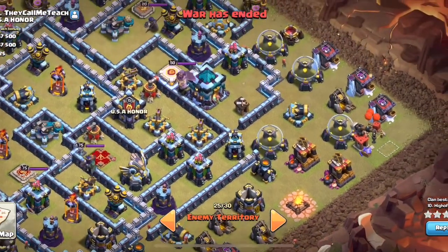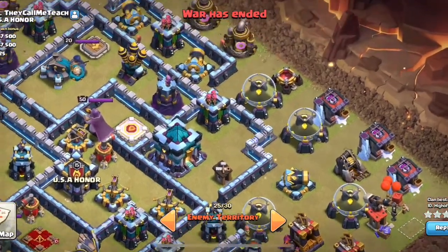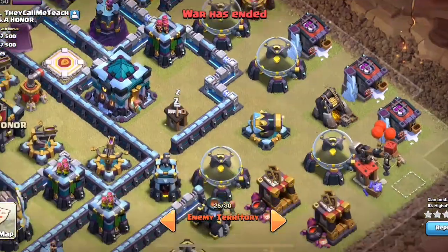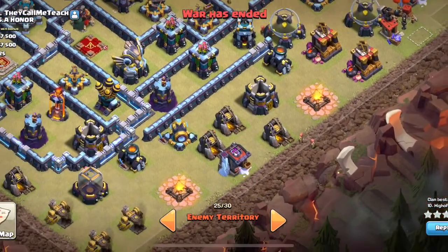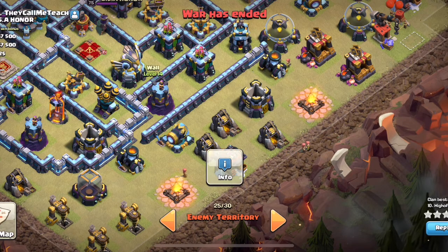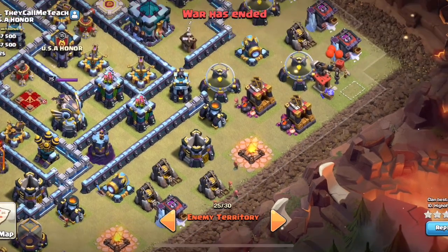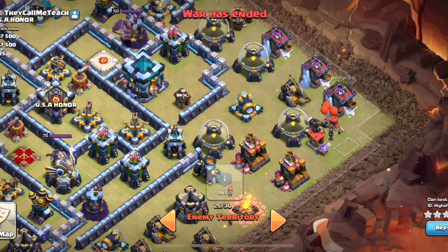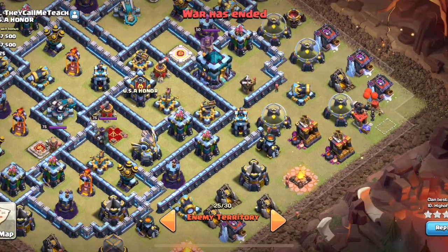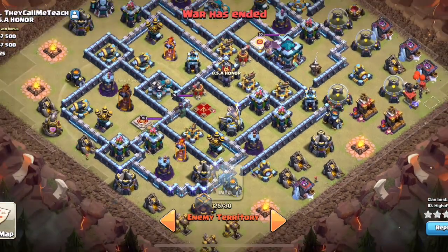And then as to what you can get after the zap, the town hall is semi-exposed but you have to do some pretty good funneling because of the open wall compartments that you cannot wall break in on both sides. What I would probably do is send my RC in here to clear - probably not the eagle, but these Archer Towers, the cannon and the wizard tower. Send like a baby dragon or something here. Clear off this side with my king and then just send the rest of my heroes to get the town hall and all of this around. So then it would be all of this area done, giving you a clear path through here.